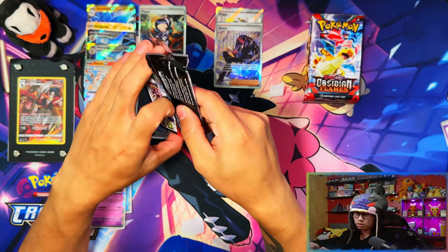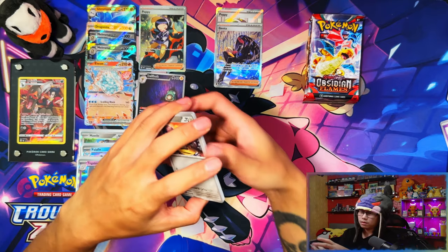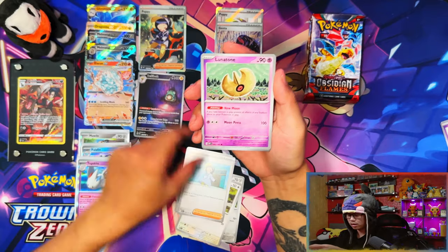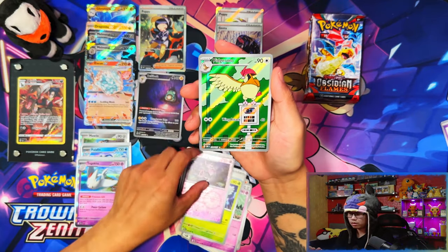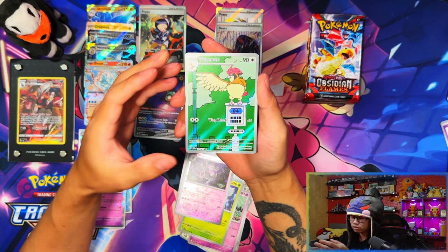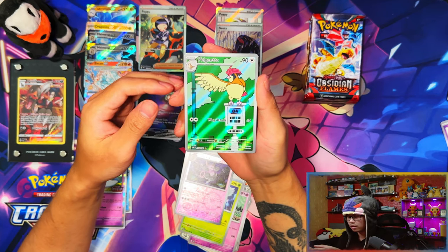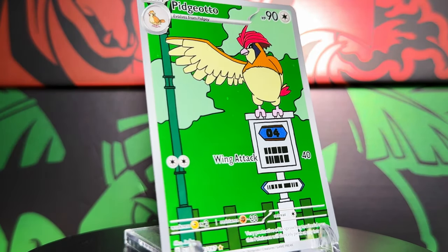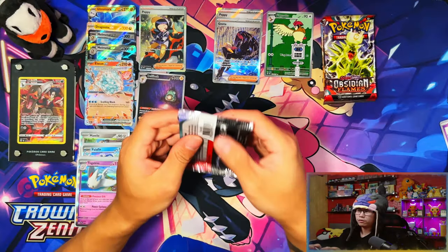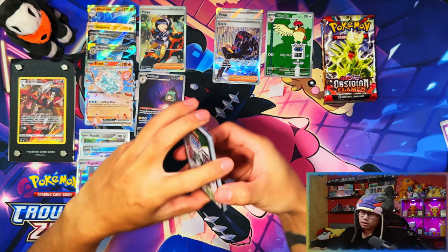We just went through a building battle kit with no hits — apart from the two hits from the loose packs. These building battle kits might be stinky. 151 is right around the corner. I nearly got so freaking happy and then I realized it was Pidgeotto not Pidgey — oh my days! So four packs left and we did get one hit from a building battle kit: that Pidgeotto.